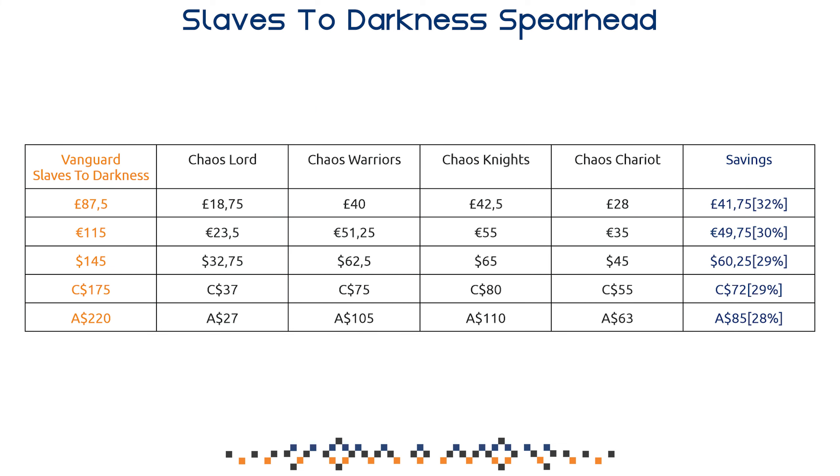The pricing is the same as all Spearheads: £90, €115, $145, and $220 Australian — one of the slightly cheaper boxes in Australia, making it more attractive for budget-oriented players. The Chaos Lord and Chaos Chariot are slightly older models and thus cheaper. Overall, you're going to be saving between 28% and 30%, which is about average these days. A few years ago the average was approximately 33%, so boxes have degraded a little in value, but honestly 30% is not horrible, and this box is still very much worth it.